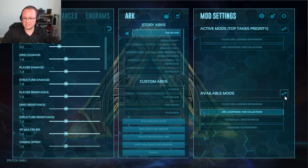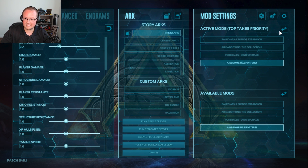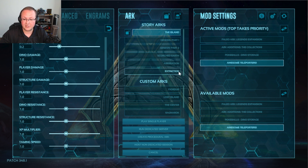Paleo ARK, ARK additions, Pokeballs, and awesome teleporters can all be moved up here with this button. Click on them and click that button to remove them. At this point, you can go ahead and play. You're good to go.